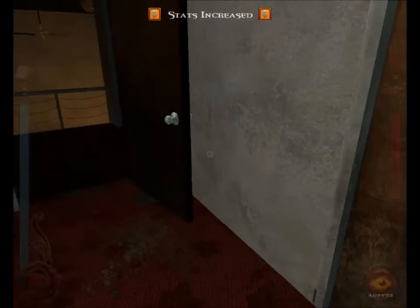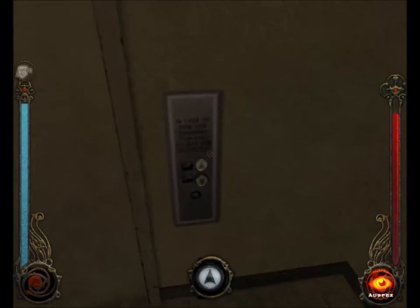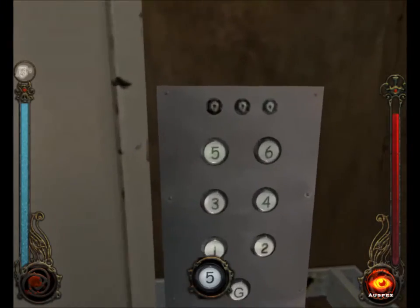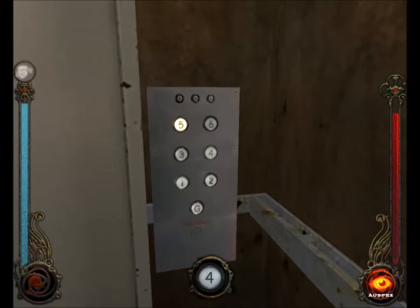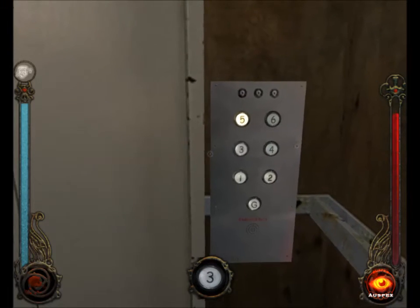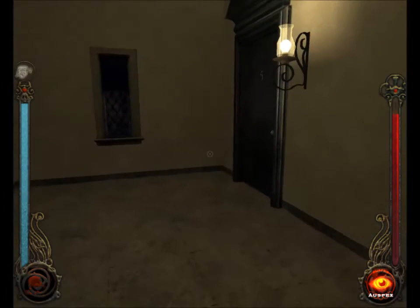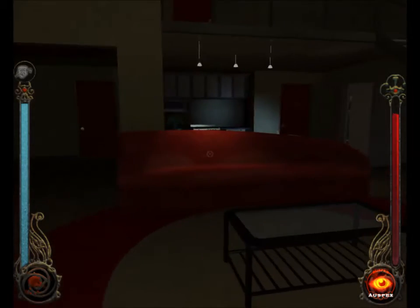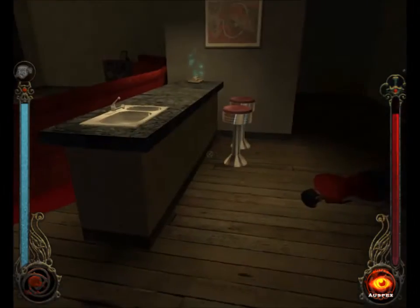The next apartment, number three, is the one you can rob. I never do it because the money's not that important in this game - cops show up and it's just a bad scene. So let's go straight to five, because four is our apartment later in the game. What always struck me as funny about this level is how disparate the different apartments are. We were just in Muddy's apartment and it's like a total shithole, and then our apartment is like a mansion flat, and this one's just like a normal person's apartment.